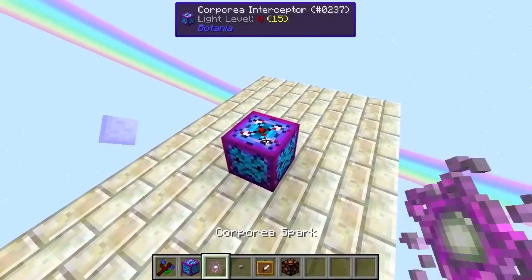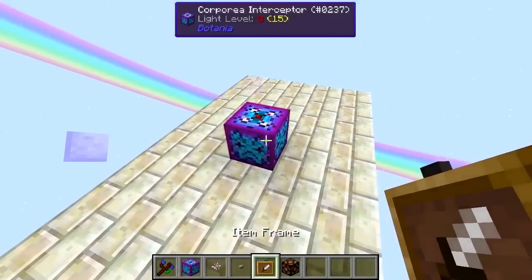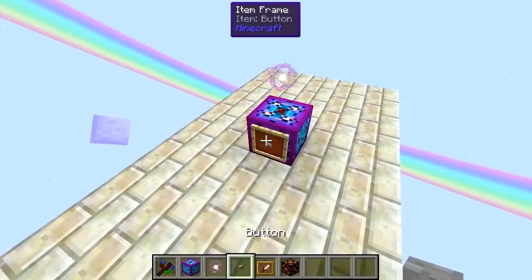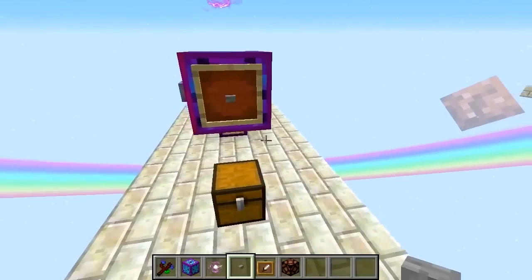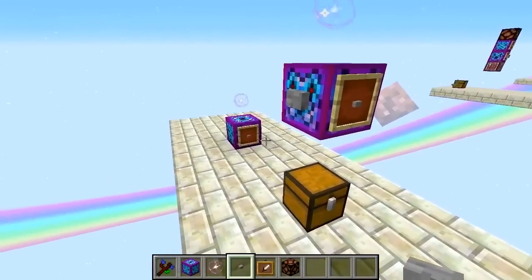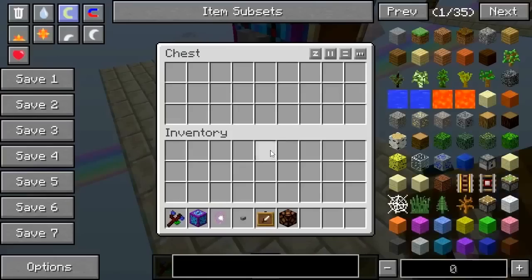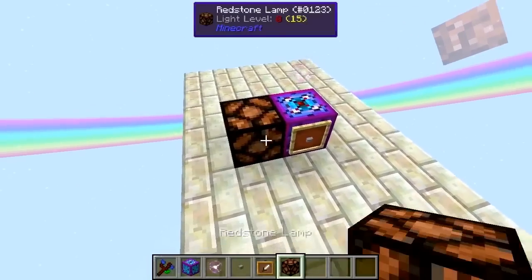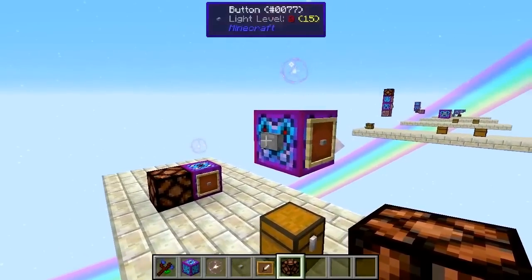We put it down, place a Corporea Spark on it so it's connected to the system, and we also have to tell it what item to look for. So we place an item frame and place a button on that item frame, because we're going to be looking for buttons in this episode. We request one of these buttons, but you can see there are no items in any of our systems. If we put down a redstone lamp and press the button again, you'll see that short redstone pulse come through.